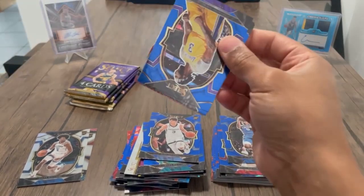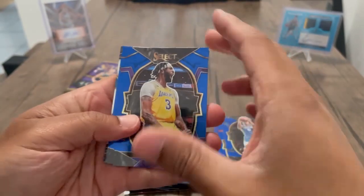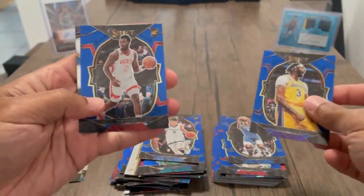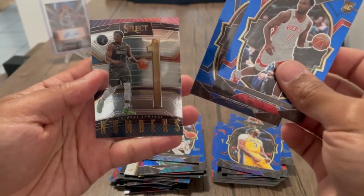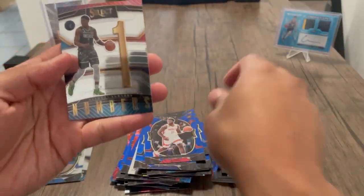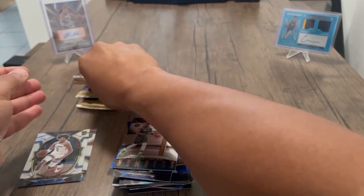This set is good because of just all the rookies you get — so many rookie cards, kind of ridiculous. Anthony Edwards number card — definitely like that one.